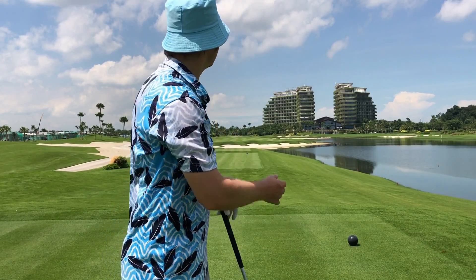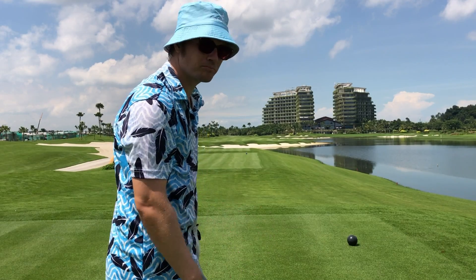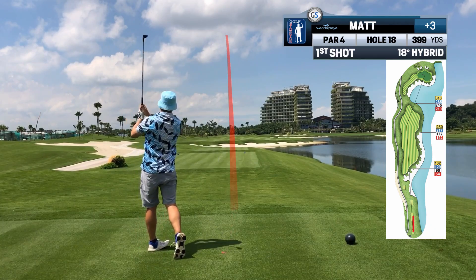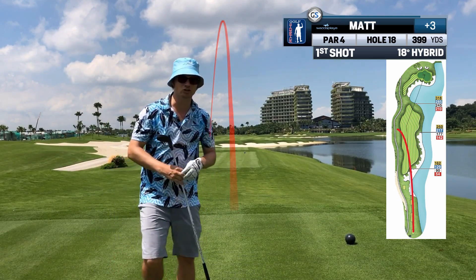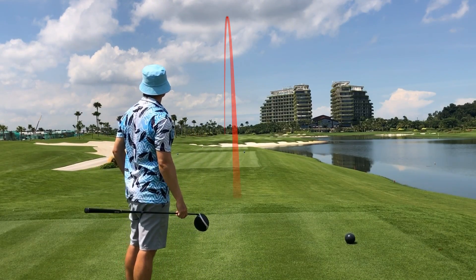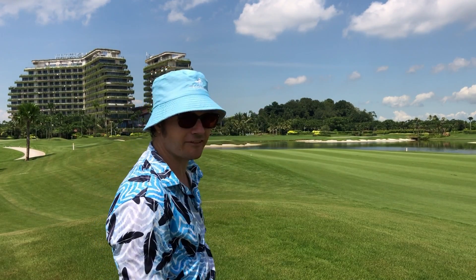I just don't think the driver is the correct play here. I could get it up there but I'm not sure where it comes in, and there's water all down the right. I just need a draw with a hybrid down there — 240, 230-ish — and I've got a shot into the green. I'd rather just have that than stand here crapping myself with the driver. Maybe I held on a little bit and pulled it slightly. Not too bad — on top of the hill, giving us a nice launching pad to encourage the draw to the back-left pin. We've got 169 into the hole, slight upslope, slight draw lie.